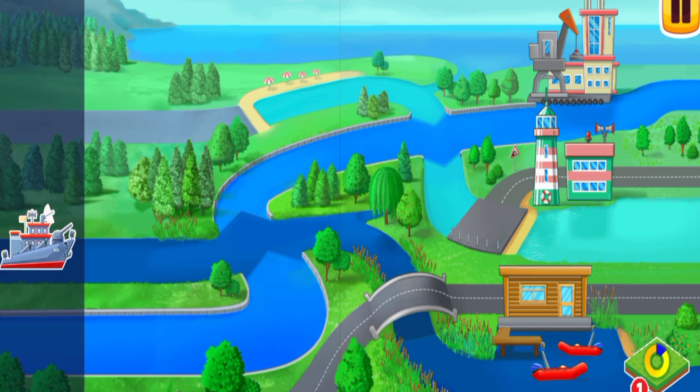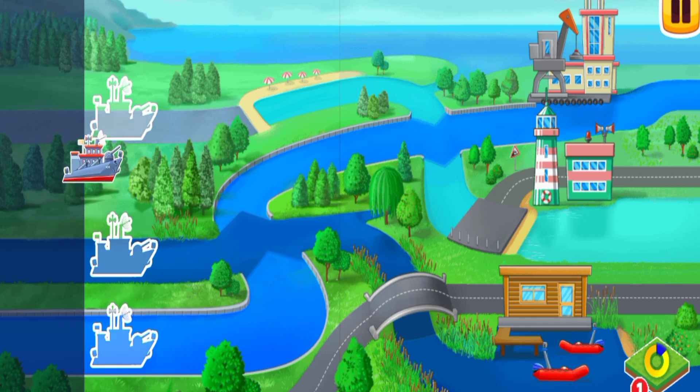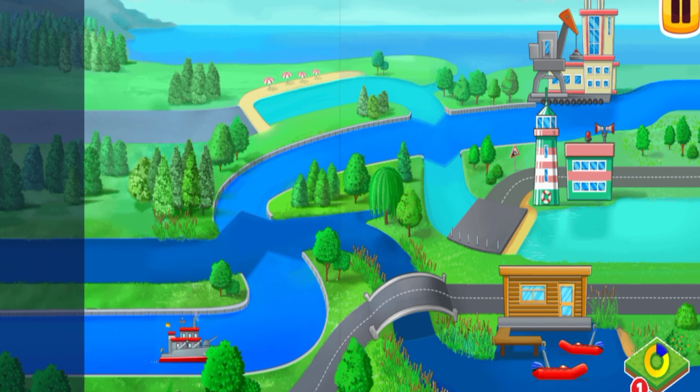Let's help the destroyer get to the port. Drag the destroyer onto the correct path. This seems to be a wrong way. Drag the destroyer.